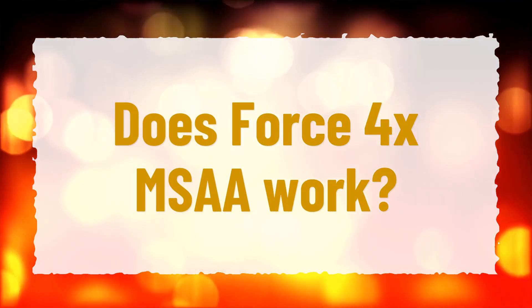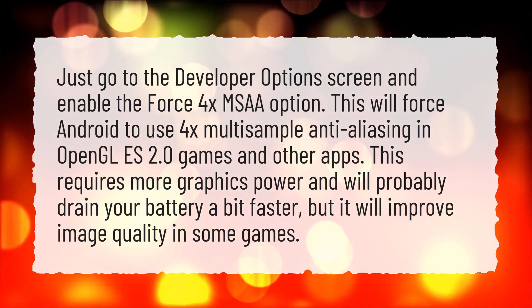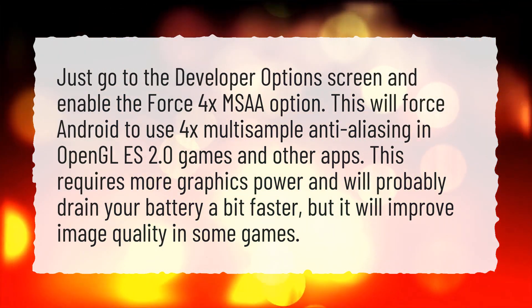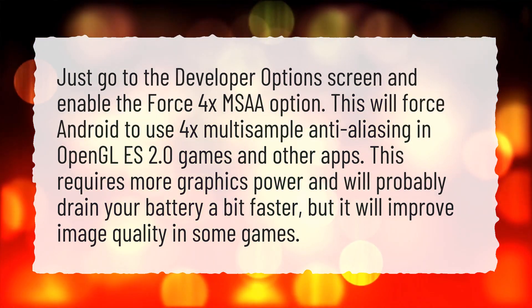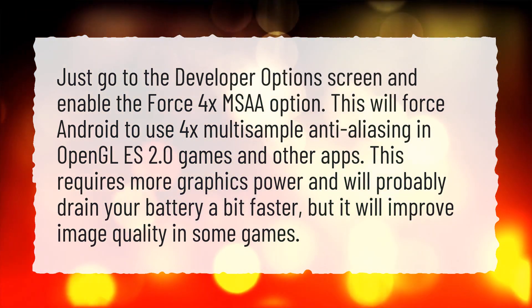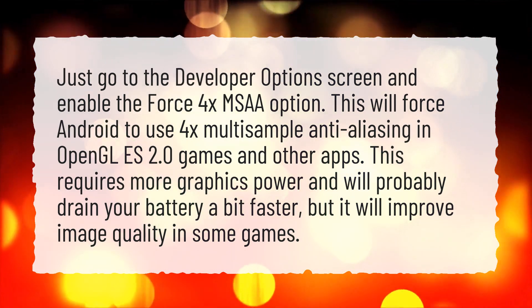Does Force 4X MSAA work? Just go to the Developer Options screen and enable the Force 4X MSAA option. This will force Android to use 4X multi-sample anti-aliasing in OpenGL 2.0 games and other apps. This requires more graphics power and will probably drain your battery a bit faster, but it will improve image quality in some games.